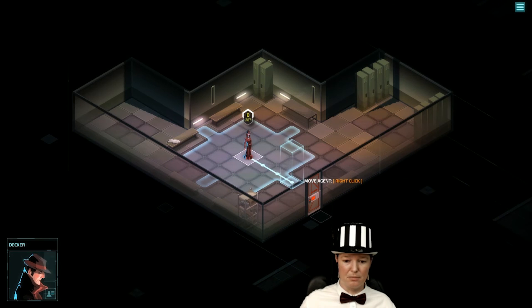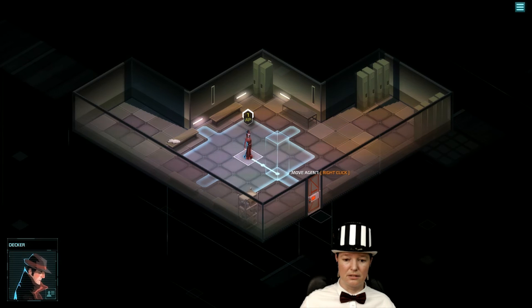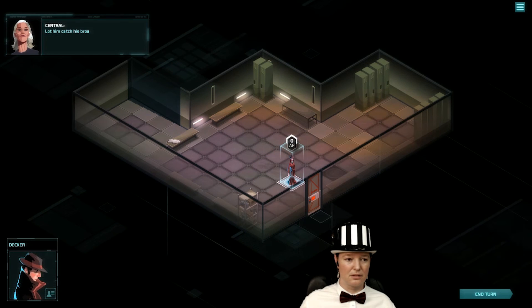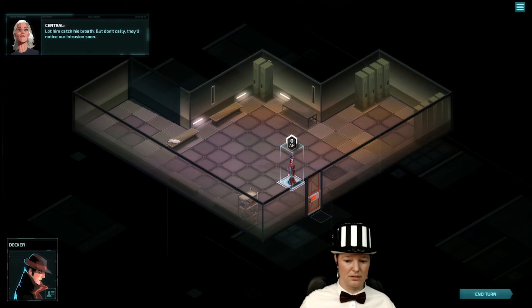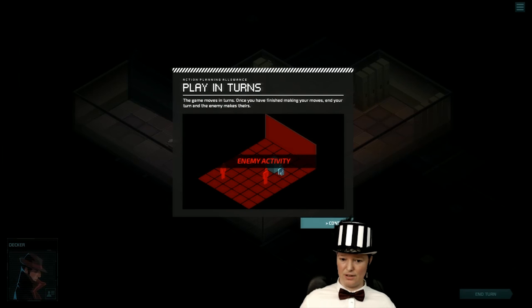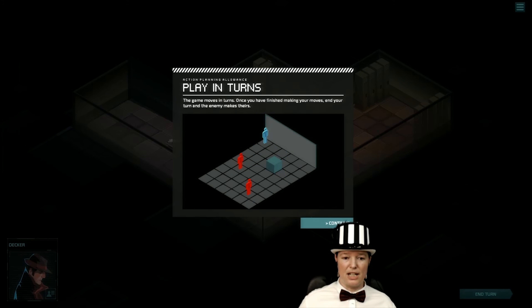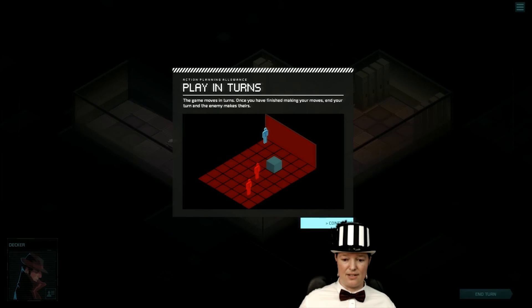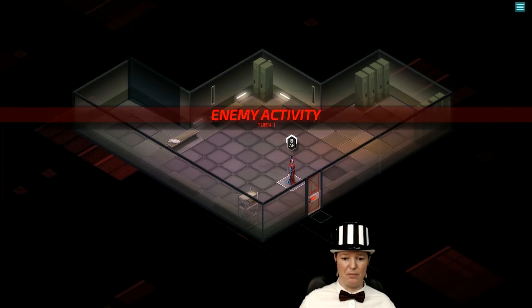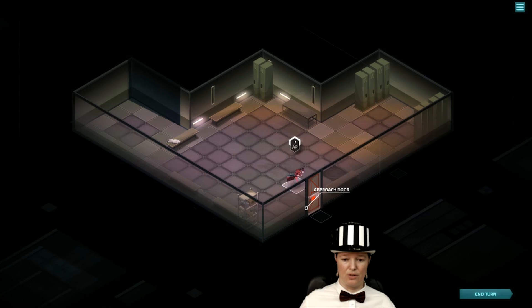Now I've forgotten — what did she say? Move. Which way? Let him catch his breath, but don't dally — they'll notice our intrusion soon. Play in turns. This is turn-based strategy. Once you finish making your moves, end your turn and the enemy makes theirs. End turn. Enemy activity. Get to the door.